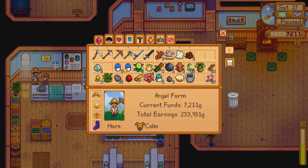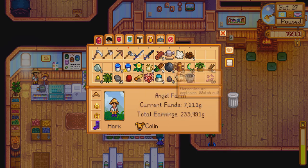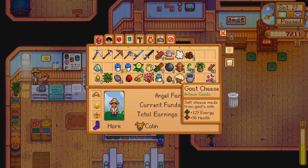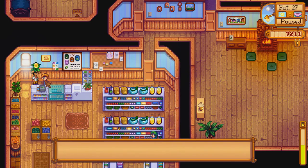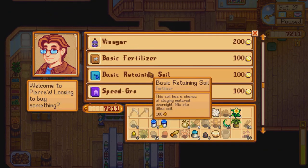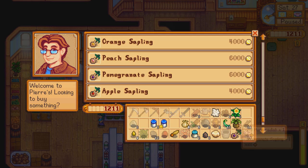Pierre, what do I want to give you? Mayonnaise, cheese... I could have sworn I had something. I'll just give you a daffodil — why not. Oh, we've already given Pierre two gifts, because of his birthday, right. All right, now that we have the pomegranate sapling, there we go.